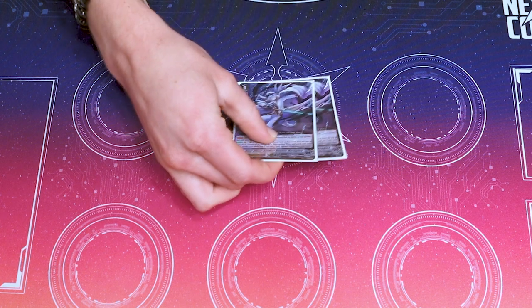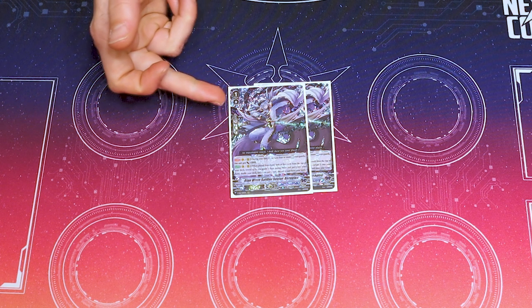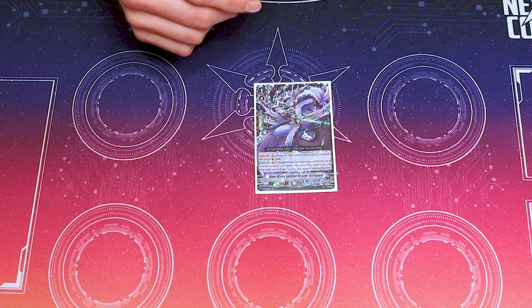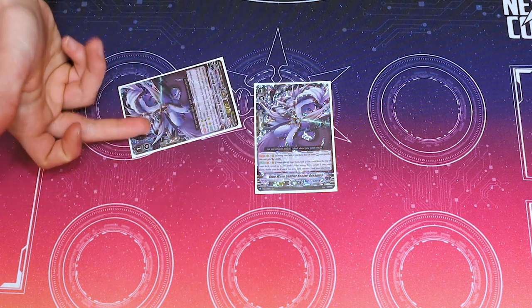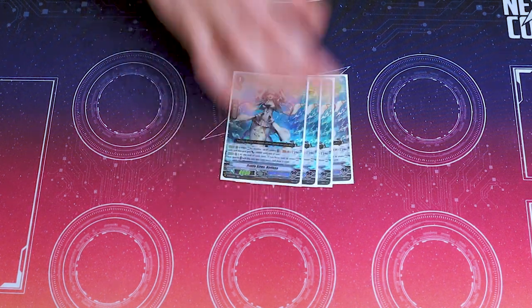I run two copies of Baragios — your actual grade three searcher. Place from hand, check the top five, add a grade three, discard a card if you see one. Its other skill: during your turn, if you have four or more rested rear guards (this one included), it gets 5k — so good offense. I run two because your other cards are more important, and you really want to ride Nikki early game.